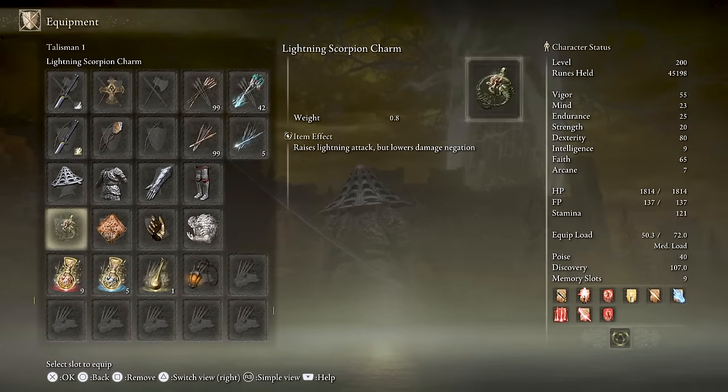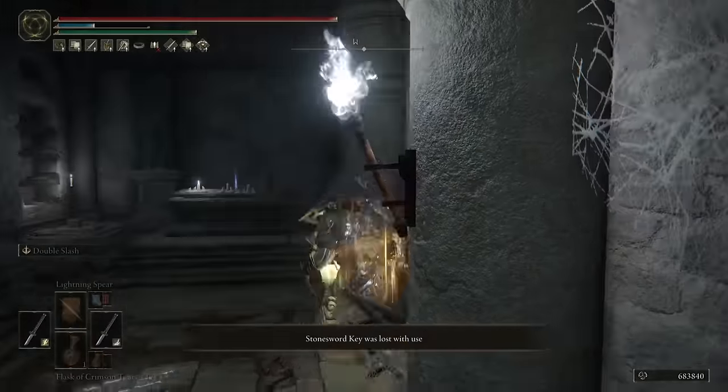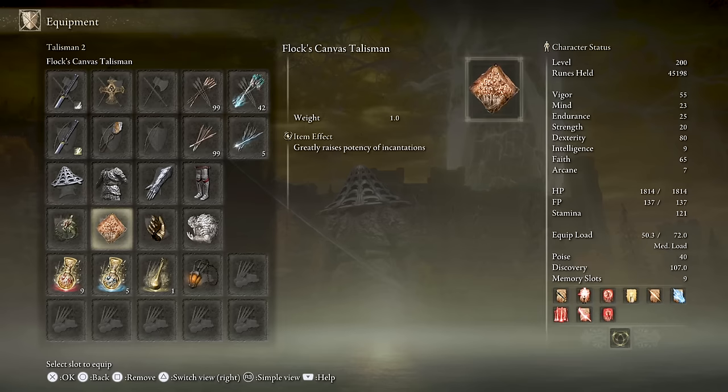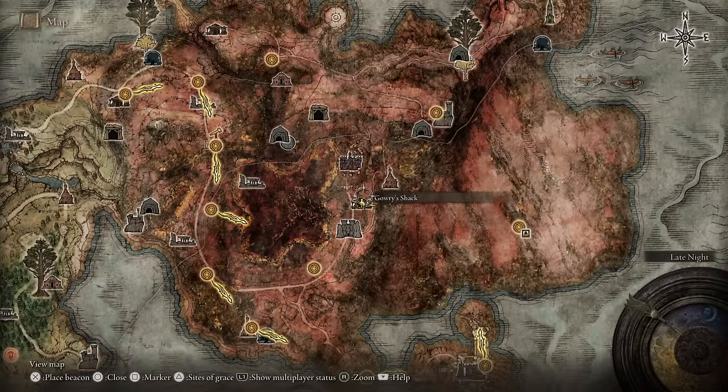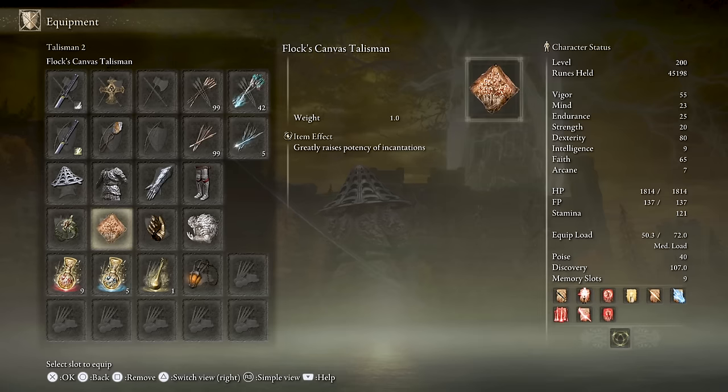The talismans I'm using are: Lightning Scorpion Charm, which increases lightning damage by 12% — that means all lightning incantations and the weapon lightning damage bonus. It's found in Wyndham Catacombs in Mt. Gelmir, in a room sealed by an imp statue. Next is Flock's Canvas Talisman, which increases the potency of incantations by 8%. It drops from Gowry, the NPC in his area of Caelid, when you kill him after completing Millicent's questline, or after advancing the questline up to when Millicent is northeast of Erdtree Gazing Hill Site of Grace in Altus Plateau.